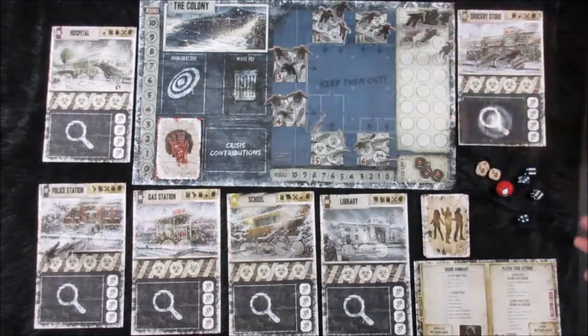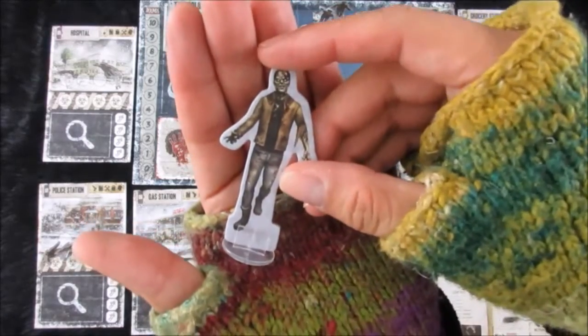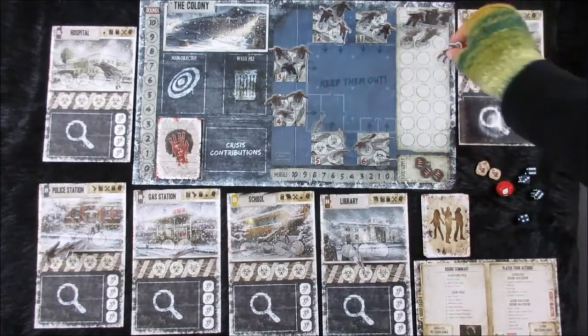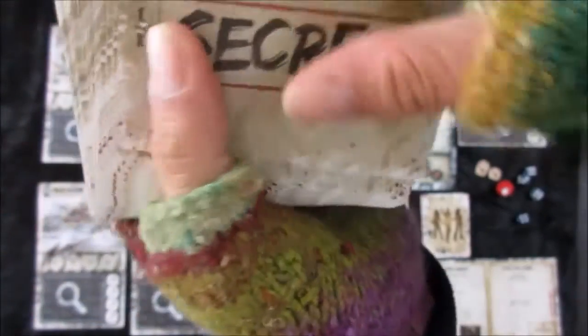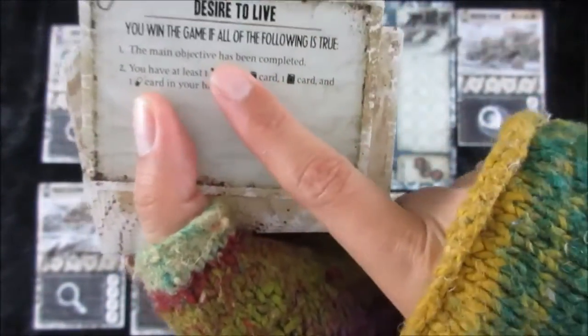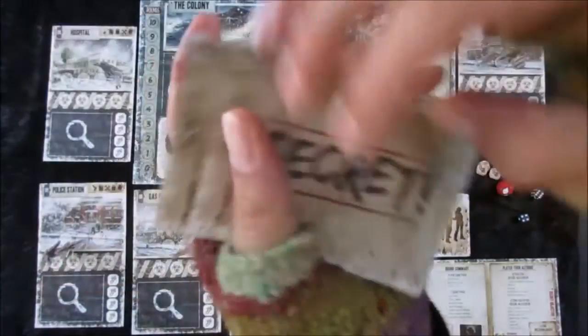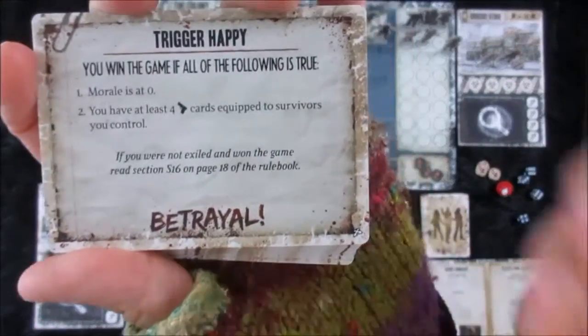So here is the whole setup of Dead of Winter. Of course, there's going to be plenty of zombies that you're going to try to avoid throughout the whole game, along with the special characters that you're going to have, along with plenty of secrets. These secrets can be either good, where you're trying to just live and survive by completing these different objectives, or they can be bad, where you have a certain betrayer in the group.